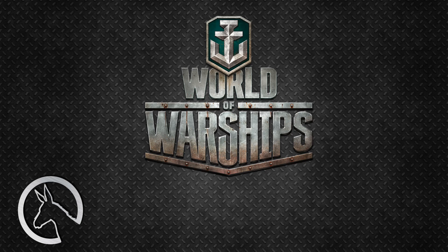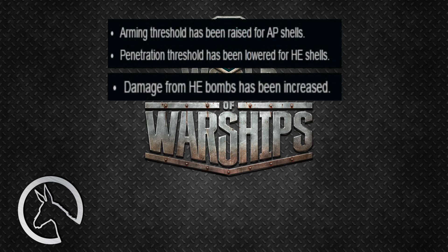Now let's get to it. I will periodically quote the patch notes, and you can find a link to those in the description below. The first quote: arming threshold has been raised for AP shells, penetration threshold has been lowered for HE shells, and damage from HE bombs has been increased.